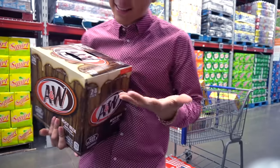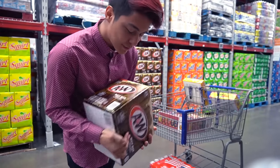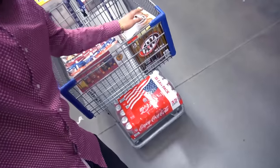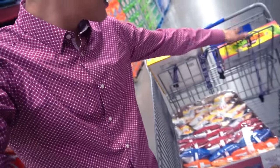Welcome back to a brand new video. I'm back at Sam's Club - we've got to keep the hustle going. Today we're going to two locations: restocking the first one and installing a credit card machine at the second. I don't need a lot from Sam's today - just root beer, Coke, one box of chips, some candy, and peanut M&Ms. That's pretty much all we need.